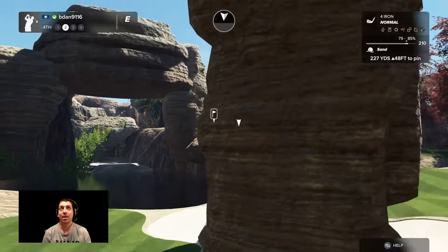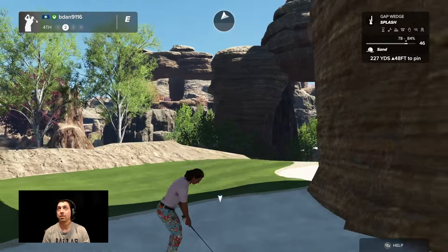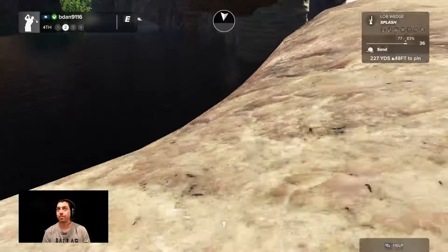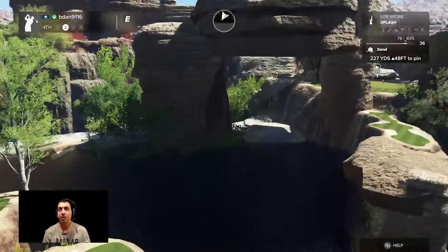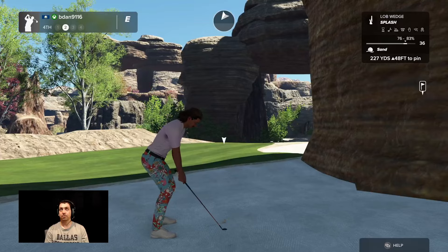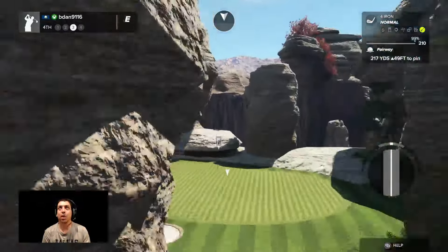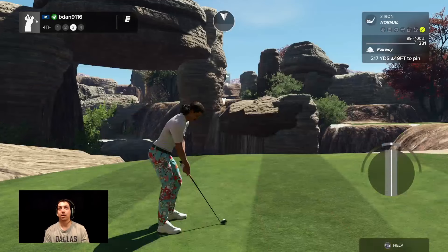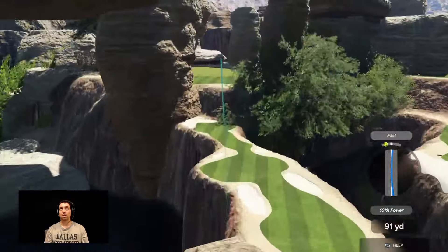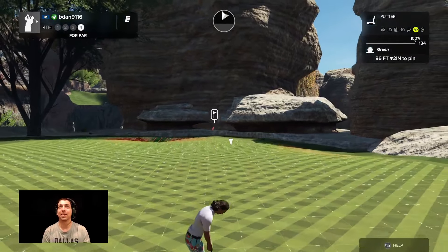Fairway bunker — we're safe. It's a par 4. Can we just splash out of here? We gotta splash out to right here somewhere. We're gonna find ourselves in some weird spots today, that's for sure. It's also just a really difficult course — even if you were to hit a good first shot, your second shot is incredibly difficult. I like the shape on this — nice little draw. Of course, our tempo is not gonna be any good today. We get a favorable bounce, to say the least.